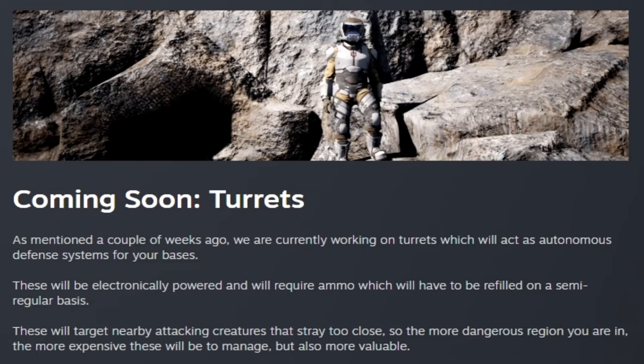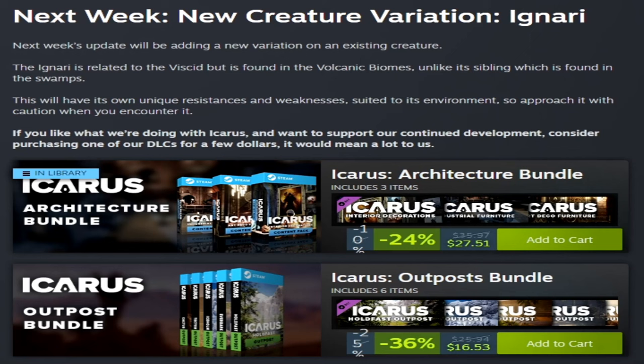As mentioned, next week we're getting a new creature variation called the Ignari. The next week's update will bring a new variation on an existing creature — the Viscid — found only in the volcanic biomes, while its sibling is found only in the swamp. So the Ignari is going to be in the volcanic biomes and the Viscid is going to be in the swamps. It will have its own unique resistances and weaknesses suited to its environment, so approach it with caution when you encounter it.